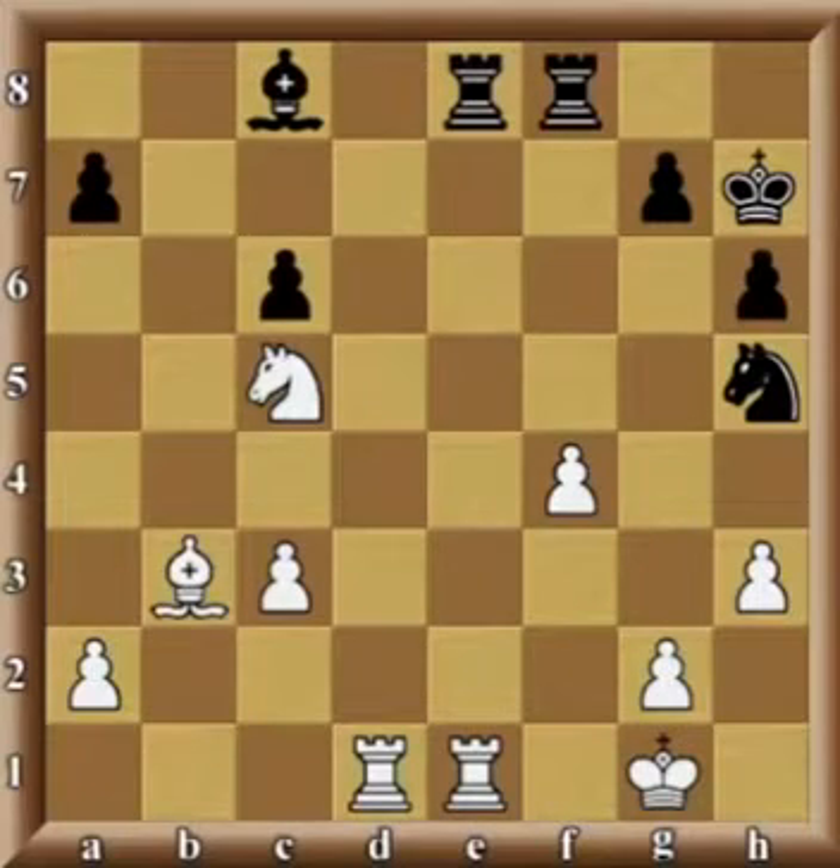What do we see in the current position? We're in an endgame, or at least very close to it. Obviously, the queens are already gone, and even though there are still quite a few pieces on the board, I would call it an endgame where white has an extra pawn.